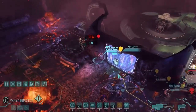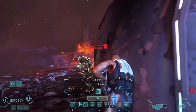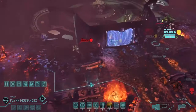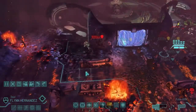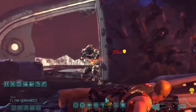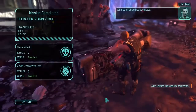We're probably going to have to chem grenade him with somebody, otherwise one of us is going to die. A 42% chance is not good. Let's send Zhu over for a flank shot — 90% chance, 70% crit. This could just outright kill him and save us. And he's dead. Good. Perfect. Operation Soaring Skull is a success.